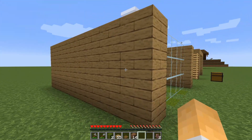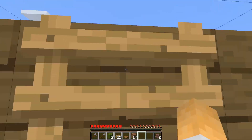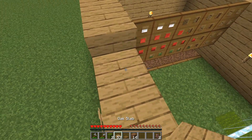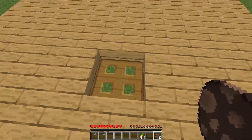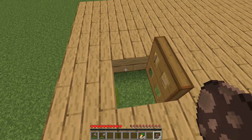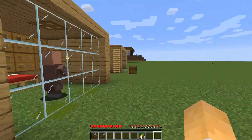Let's put some ladders up the side so we can get on the roof. And up on the roof here, I'm going to put all the slabs down. Okay, so it's pretty much done. The only thing now is to get our villagers in here. In normal survival it's going to be a little bit harder than this, but in they go. And that is the farm ready to go.